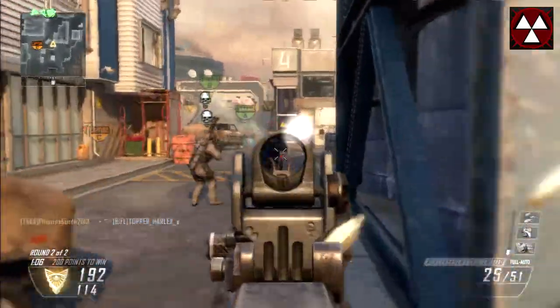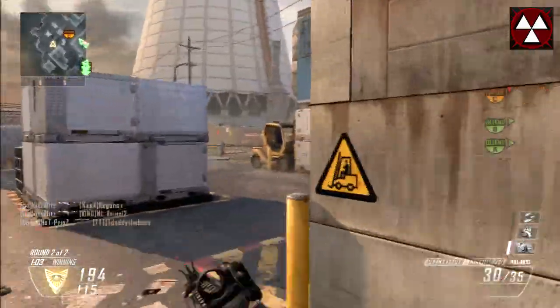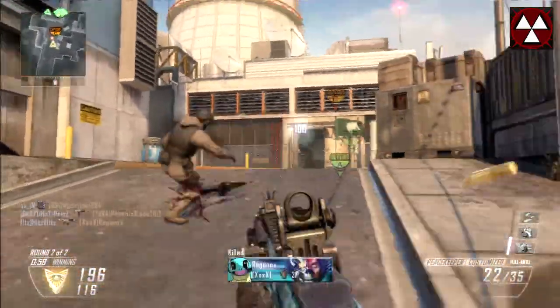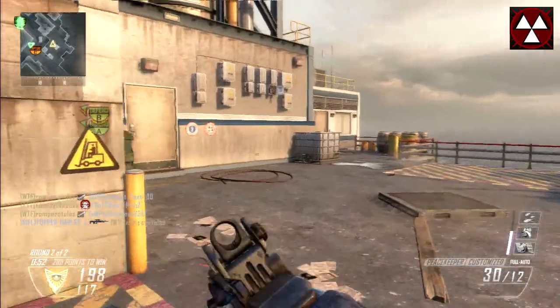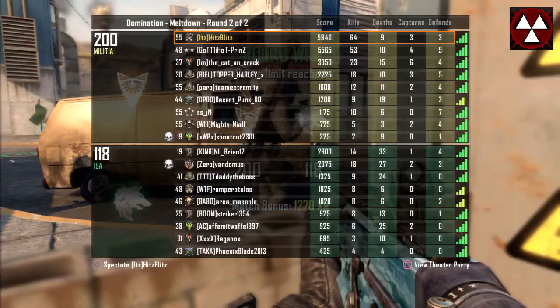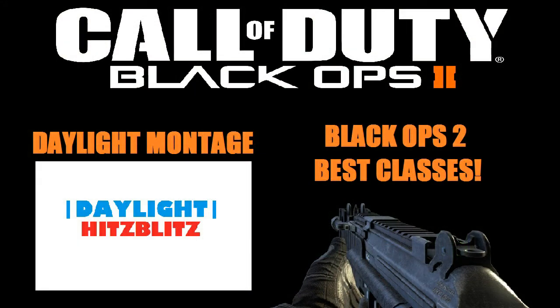I always feel the need for more bullets with this weapon. And then of course Dexterity — I have Laser Sight so I don't need to aim down sights that much, but Dexterity still helps you aim down sights after running and jumping. I think Dexterity is one of the best perks in the game because it helps you move a lot faster throughout the whole map.